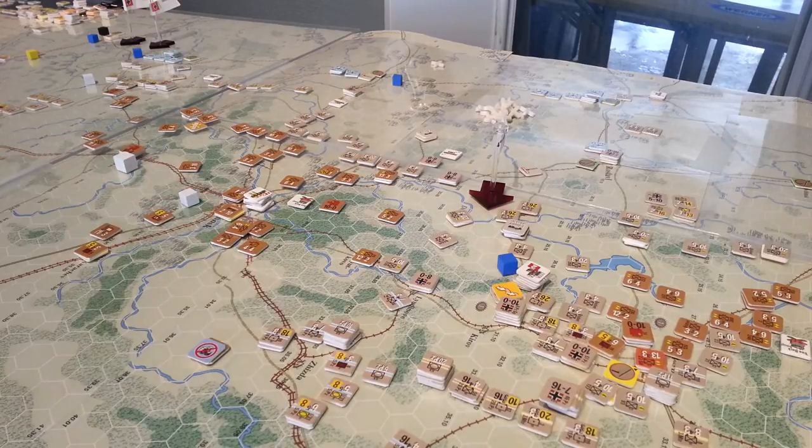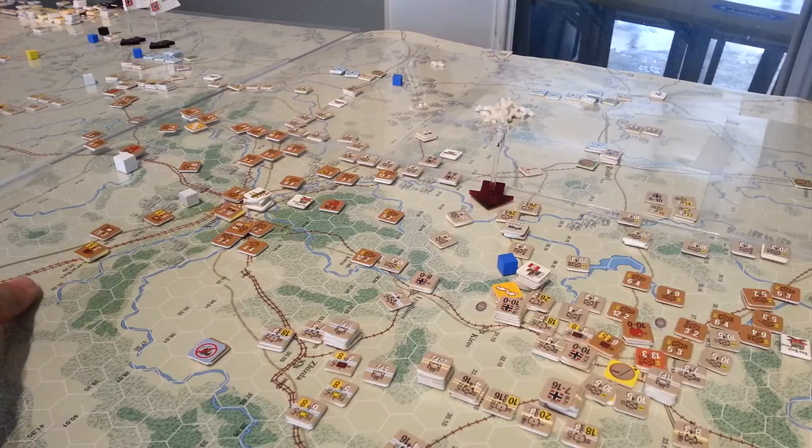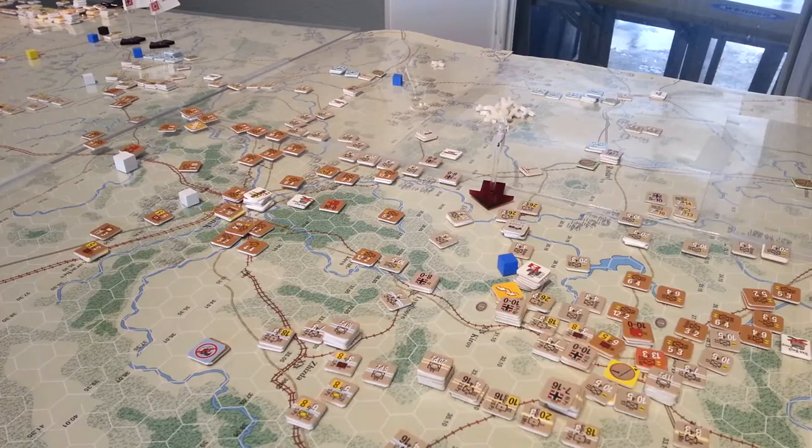This is the Bryansk pocket here, and it is officially a pocket because we have this main rail cut off here, and this rail here is cut off just a little bit towards Aurel just to your left over here. I've got quite a few units, but also quite a bit of supply, and I still have Tree Bark on the left that I can use to keep that pocket open as long as possible, as the Soviet player. It's the beginning of the October 12th turn in the Case Blue Guderian Blitzkrieg 7.2 scenario.